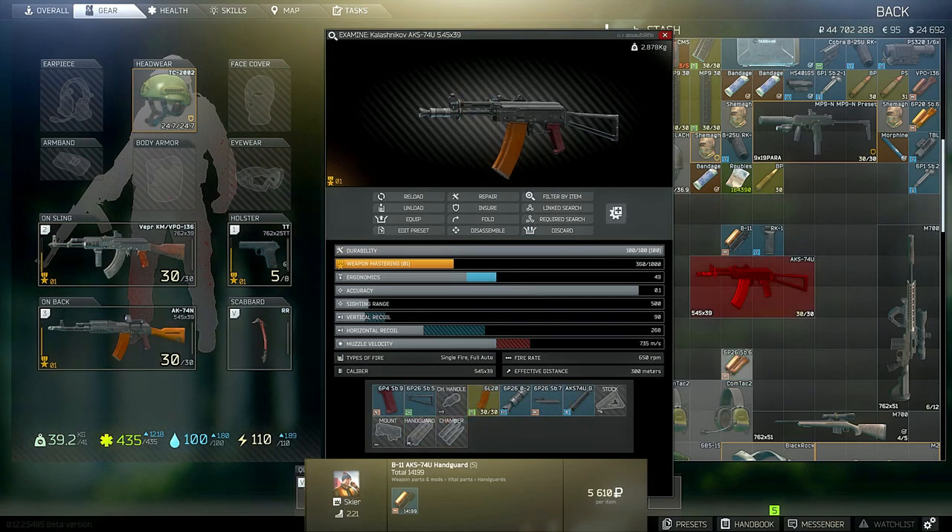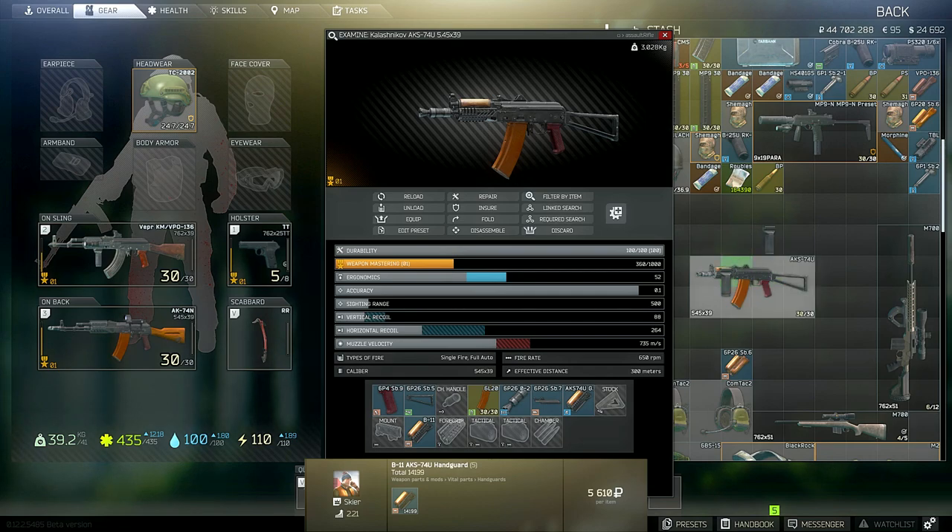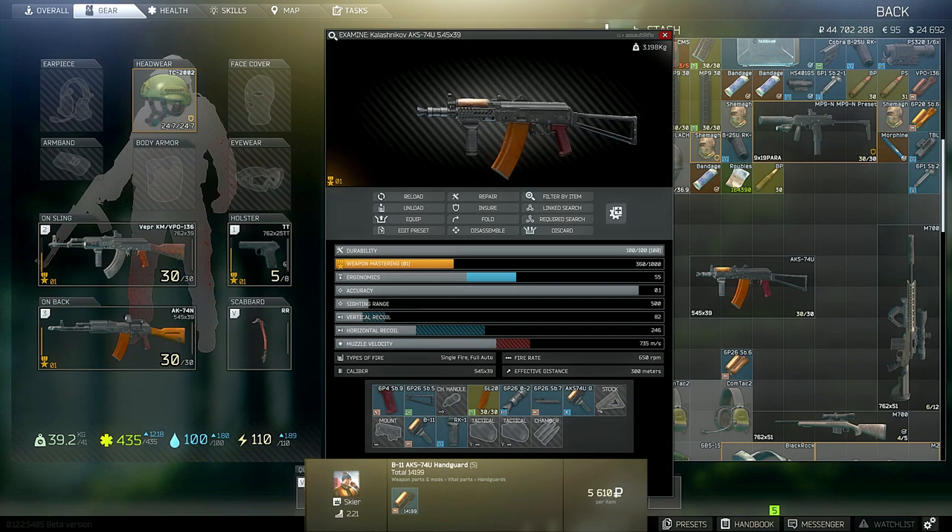I'm not going to go over every gun, but I want to show the AKs because they're so common — you can get them at Prapor level one. You can do the same thing, but you're going to need a B-11 handguard. Just swap it just like you did with the other guns and you're good to go.